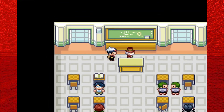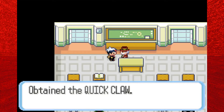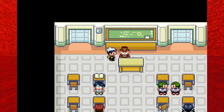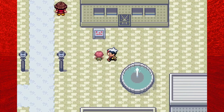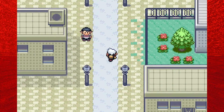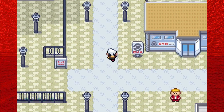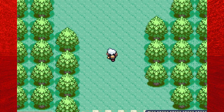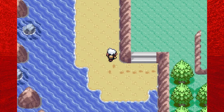Just to the northeast of the Pokémon Center is the Trainer School. The only person you want to talk to in here is the Gentleman who is the teacher — he'll go around and check what the students are doing, and then he will give you the Quick Claw, a very nice held item. It's about a 10 or 15% chance that your Pokémon moves first in battle. Just to the north of the Trainer School is the gym, and to the left of that is the Devon Corporation.